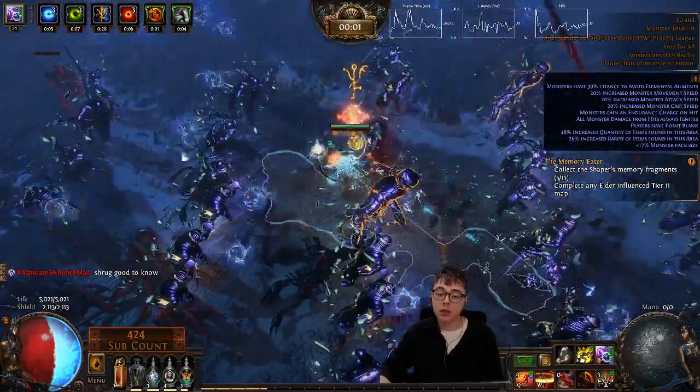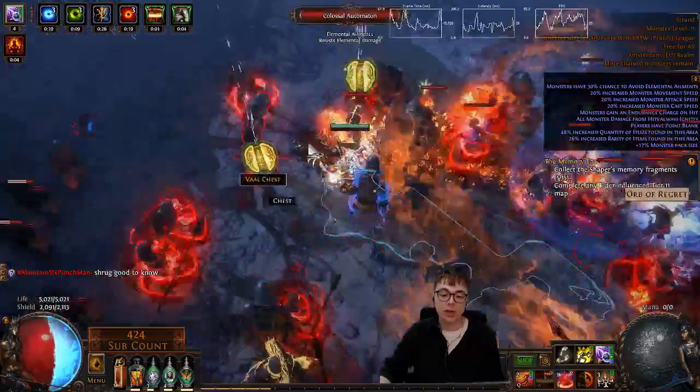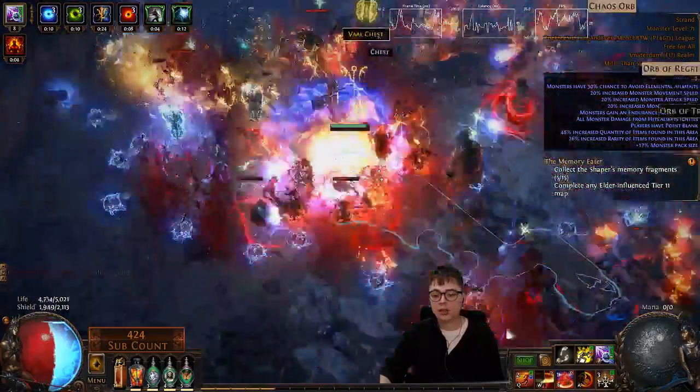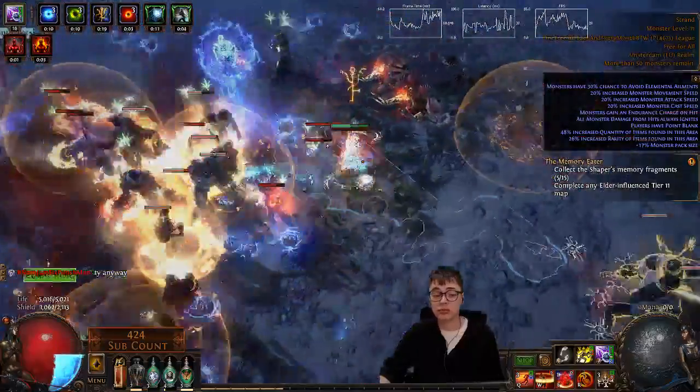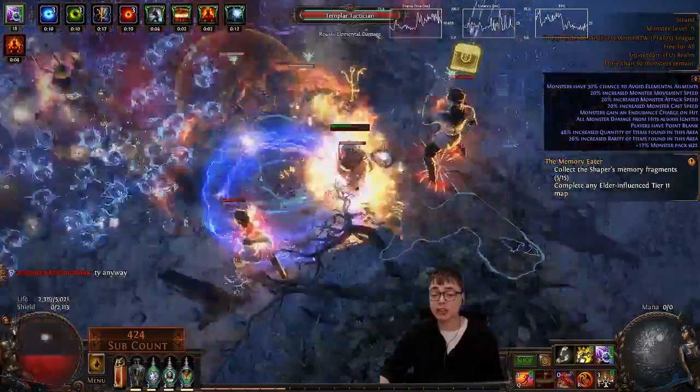Low tier maps with a low level character, and you can see it has no issues with rares or anything. You can see this is exactly why I really enjoyed Lightning Trap for this league — it's just really, really good at Legion content.